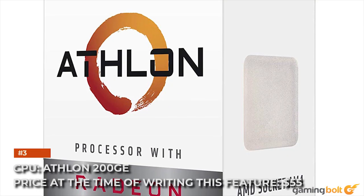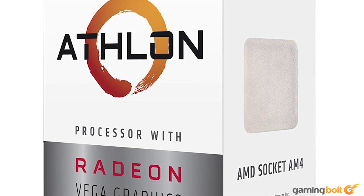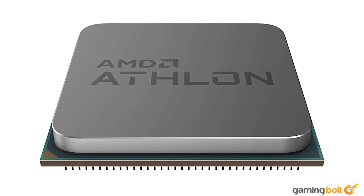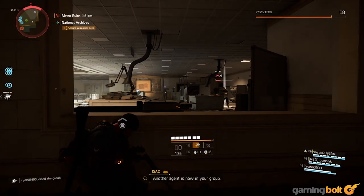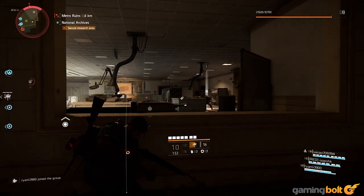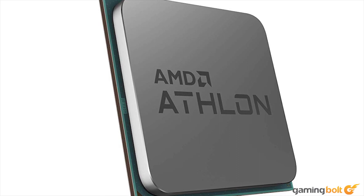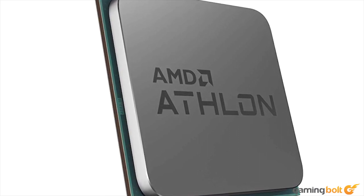CPU: Athlon 200GE, priced at $55. While a lot of attention has been given recently to the 200GE's overclocking capabilities, it compares favorably enough to the Pro at stock clocks. If we were planning a build with an alternative objective in mind — such as more reliably hitting 1080p60 — we may have considered a slightly higher tier B350 motherboard to allow for overclocking. By picking a $55 bargain-basement dual-core CPU here, we're saying less about the Athlon 200GE's bang for the buck, which is very high, and more about just how awful all the 8th-gen consoles are in terms of processing capabilities.